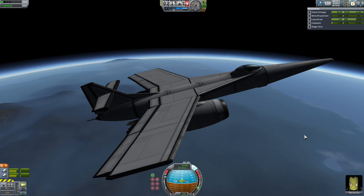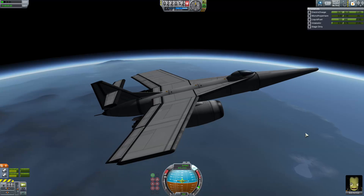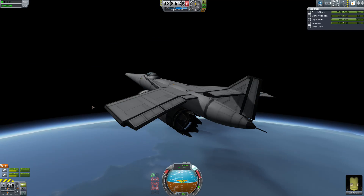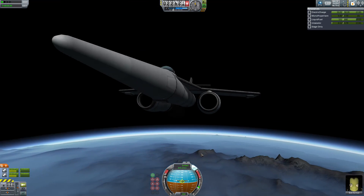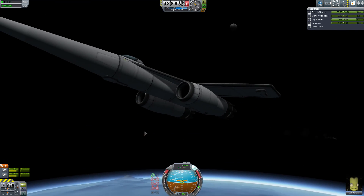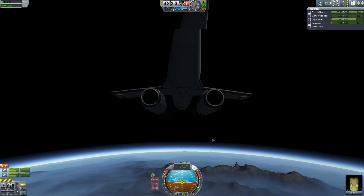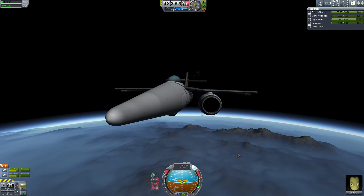I'll show you a quick picture of what a Yakovlev Yak-28 actually looks like, and this is supposed to be one of them. I think I've done a fairly good job. It's stock, except for the landing gear, which uses Bahamuto's adjustable landing gear mod, because I wanted the landing gear to look more like it should for this plane.